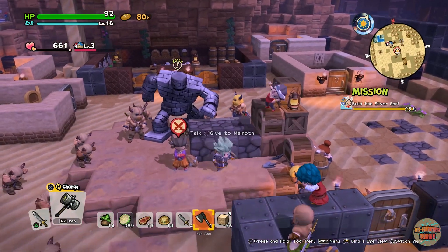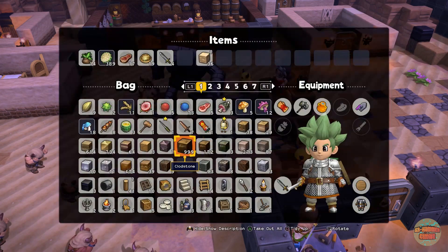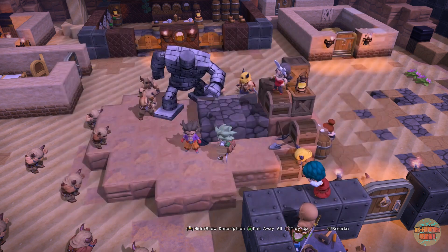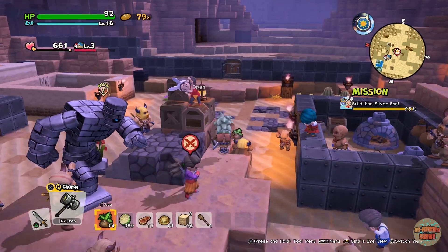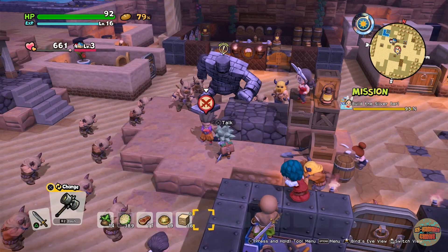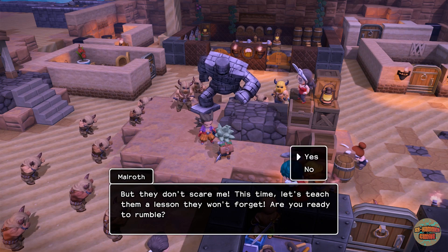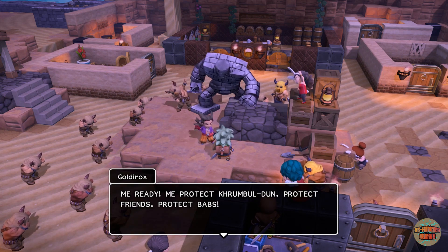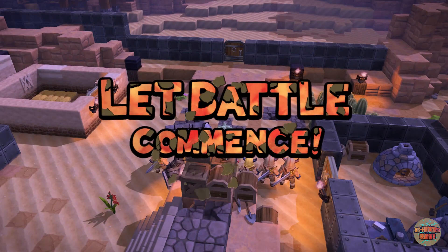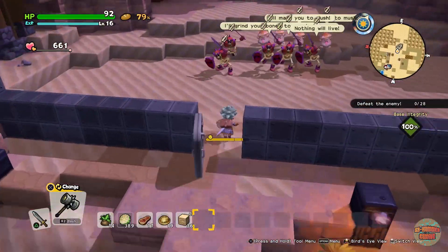I've been running around with this iron axe for quite some time and it's not mine, it's Malroth's, so I'll just give it to him now because I completely forgot about it. Everybody is armed up with iron broadswords as well, so that should make this fight ridiculously easy. And the fact that they can't get in past that iron - this is going to be a walk in the park. Let's talk to Malroth and get it done.